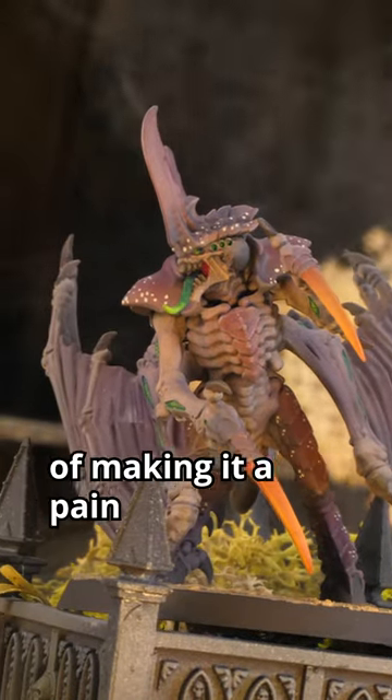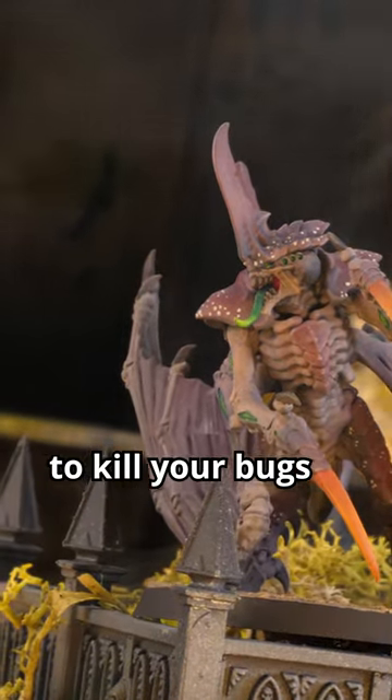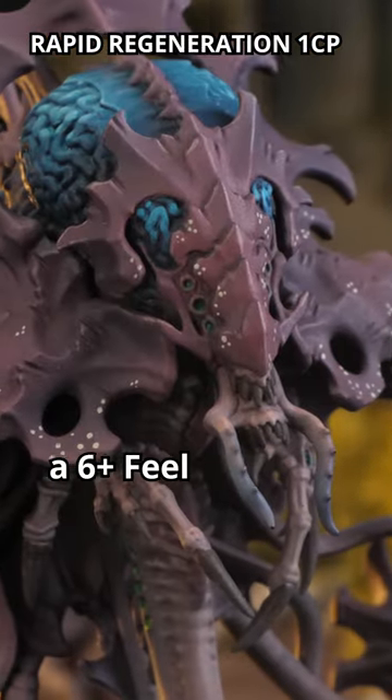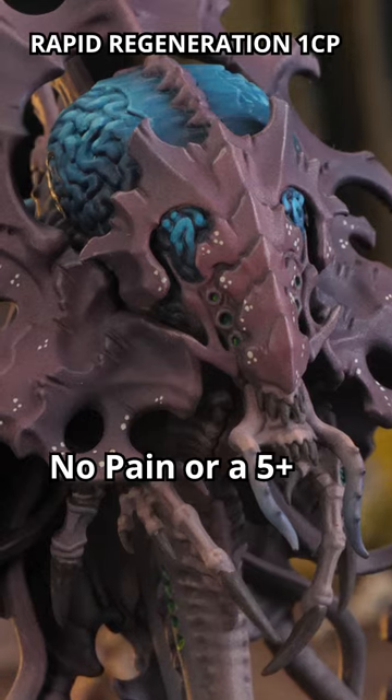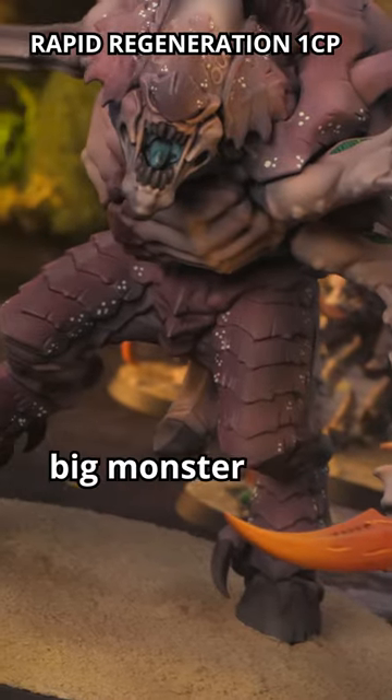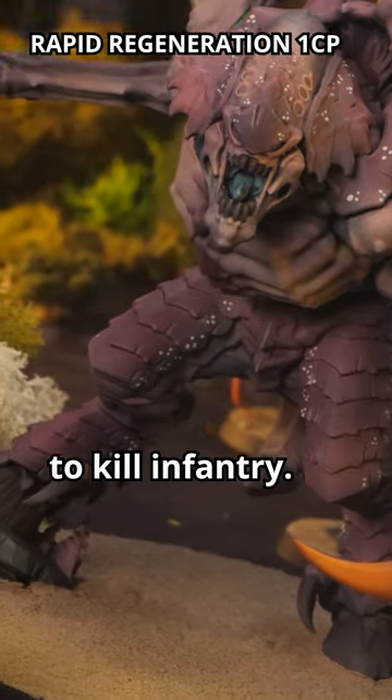In the new Tyranids Index, there are a number of ways of making it a pain for your opponent to kill your bugs. If you're in danger, pop Rapid Regeneration for one command point, which grants a 6-plus Feel No Pain, or a 5-plus Feel No Pain if you're within synapse range. Imagine this in a knife fight on a big monster or on a horde of tough-to-kill infantry.